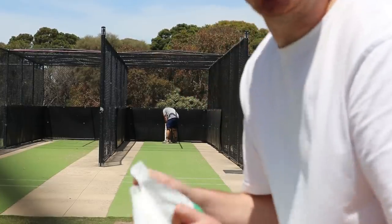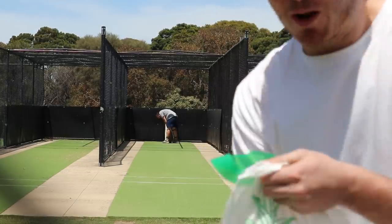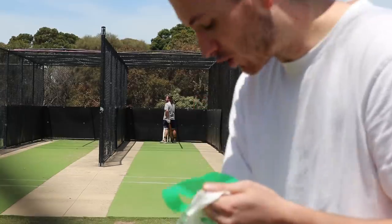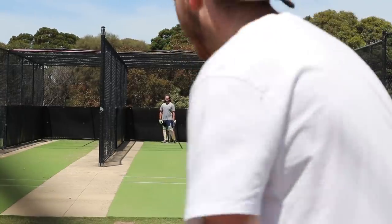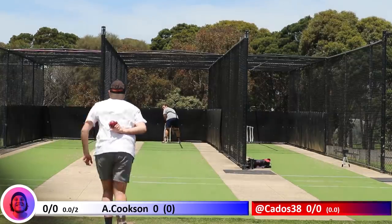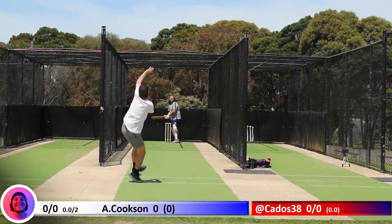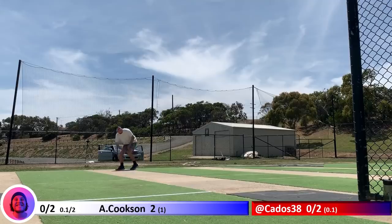I've got six balls to choose from. I'm going to try and hide them so he genuinely doesn't know what's coming out of my hand. I'm going to be bowling pace first — try and choke him up. He's only got two overs. McDonald's coming in with the foam ball. It's so light that it's genuinely tough to get on the pitch. It's a bit of a double bounce, so Cookson's hit that in the net for two runs.